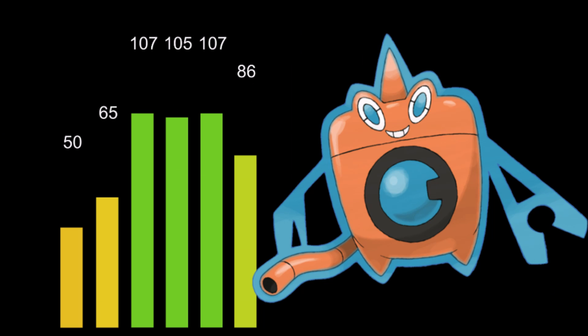The Washing Machine Rotom is no different than all of the other Rotoms from a stat point of view: 107 in both defenses, 105 on Special Attack, 86 on Speed, 65 on Attack, and 50 on Hit Points.